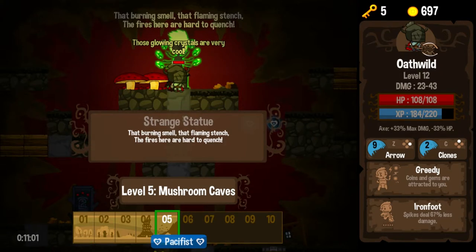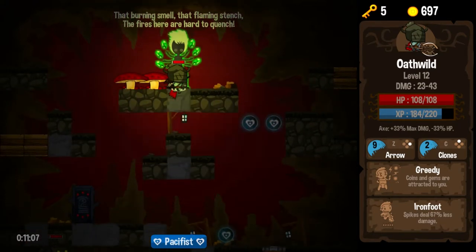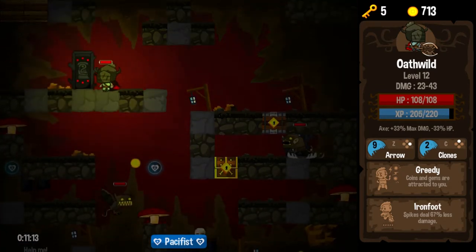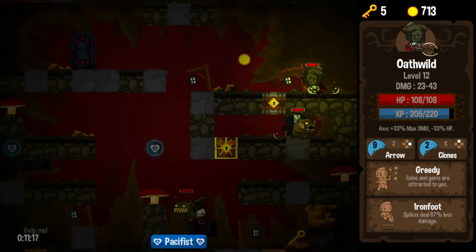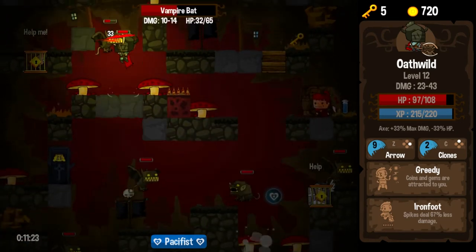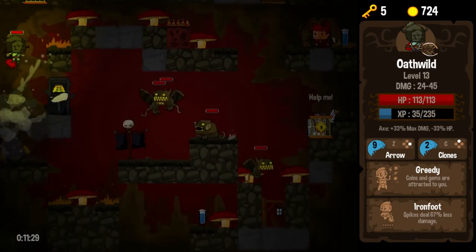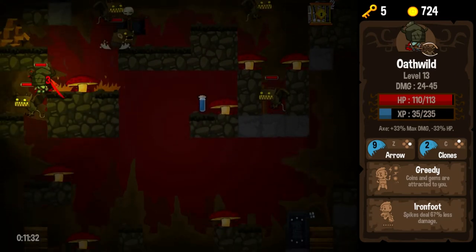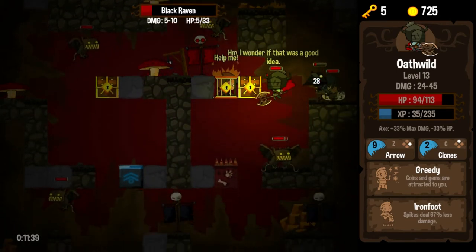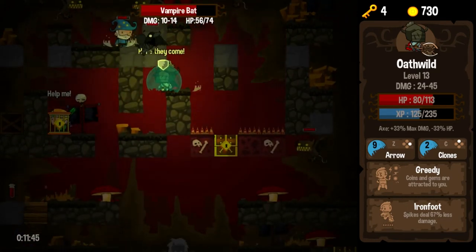The burning smell of that flaming stench — the fires here are hard to quench — so it's a fire level. And this is also my favorite music from my first impression. Absolutely my favorite music in the game, so I'm going to rock out to this while slowly but surely dying. It takes three hits to kill an average enemy. Tons of fire — I really wish I had that Firewalker trait on this character. I was going to free that thief, and then his cage got set on fire, so I changed my mind on that one.